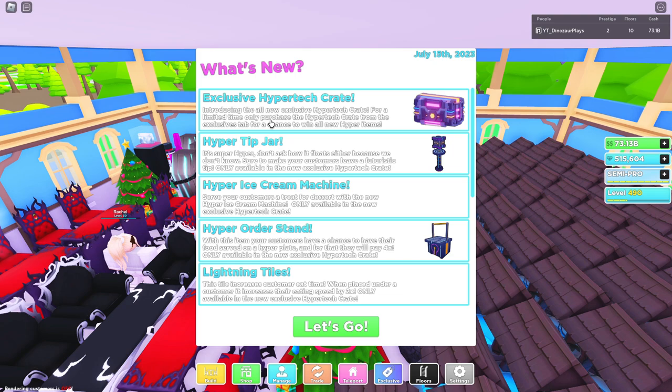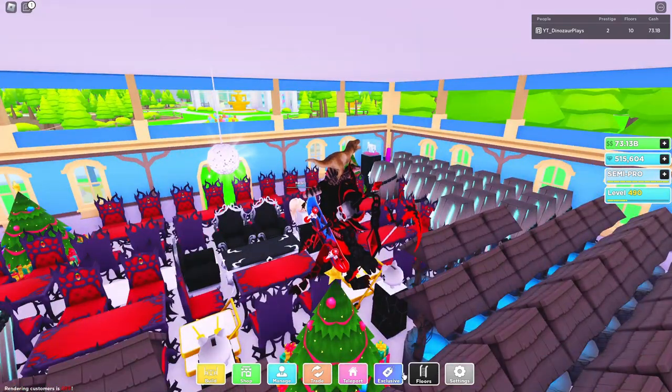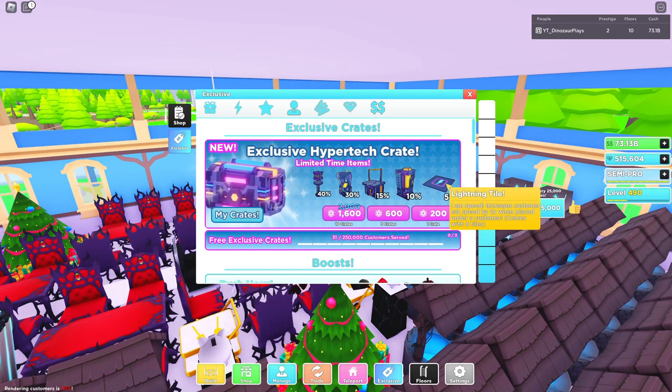We've got the new exclusive Hyper Tech Crate - the Hyper Tech jar and the Hyper Tech ice cream machine. There's a particular machine I'm interested in: your customers have a chance to have their food delivered on a high-tech plate. Lightning tiles - this tile increases customer eating time when placed under a customer, it increases their eating speed two times.